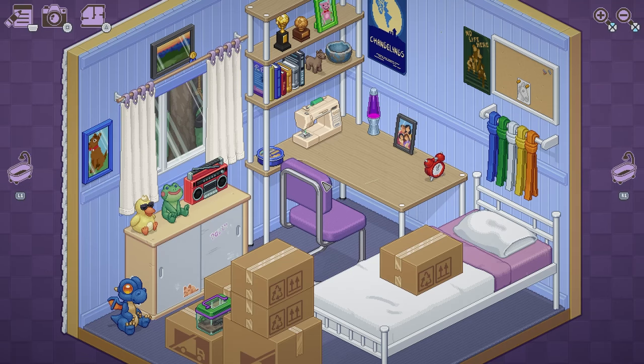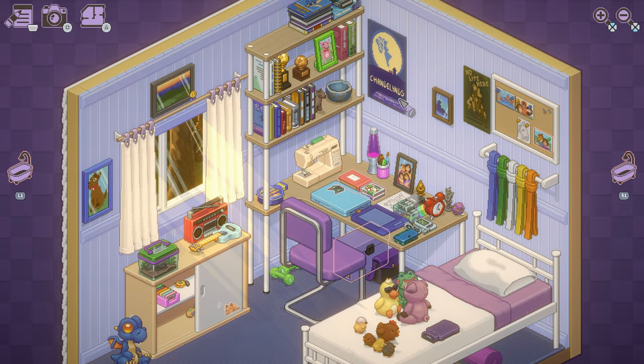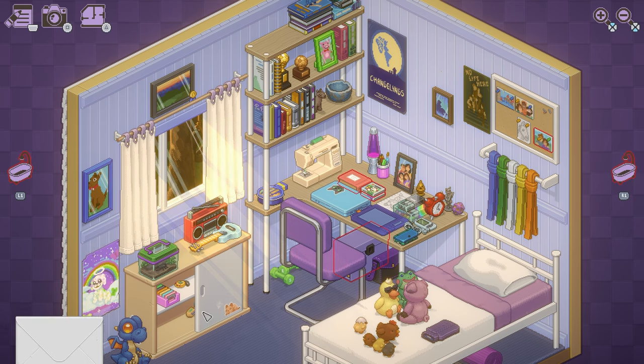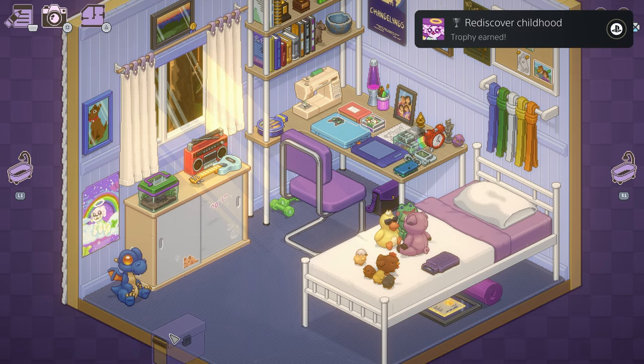Moving on to level 5 and 2012, with only one additional trophy. You'll be back in your old bedroom from level 1. All you have to do is open the cabinet on the left side of the room to find a rolled-up poster. Pick that up and hang it on the wall somewhere to unlock the Rediscover Childhood trophy. That's it for the fifth level.